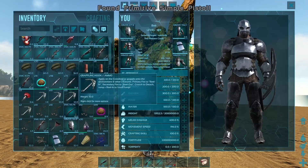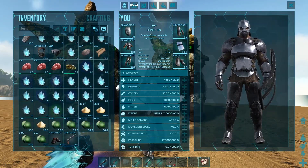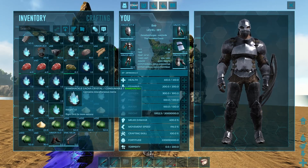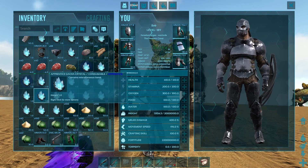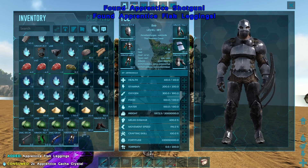You're also going to see rarities on the Gotcha crystals — like ramshackle, apprentice, and primitive. These rarities give you loot. If I open a ramshackle one, boom — ramshackle riot gauntlets, which is awesome. It'll help with turrets, boss fights, all that. And boom — apprentice flak leggings with 233 durability. You can really get some very valuable early-game loot to help you on a wipe.